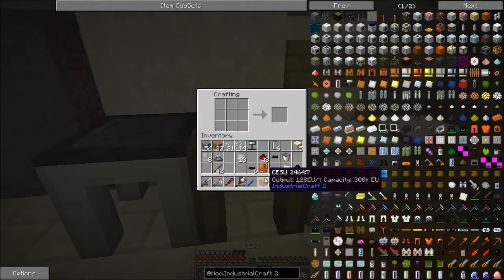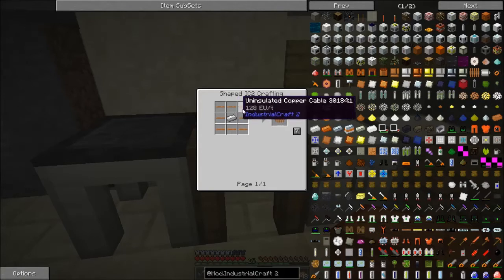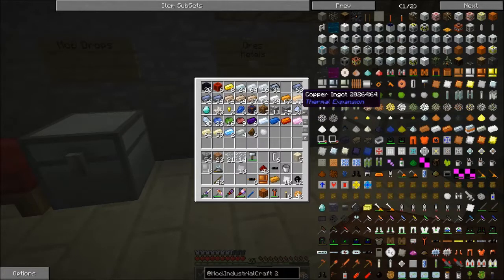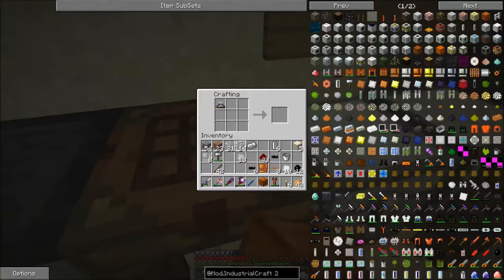I just happen to have the right amount of bronze plates. So there's our CESU. Now this macerator can only take 32 EU, so we need a low-voltage transformer which requires one of these coils again. So I need more copper. A single piece of iron - coils. So an LV transformer with tin cable and planks.